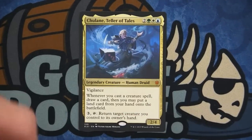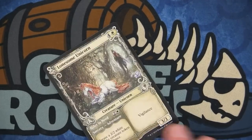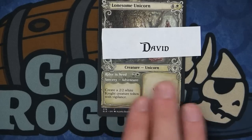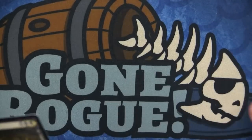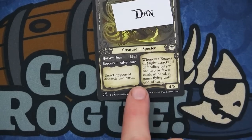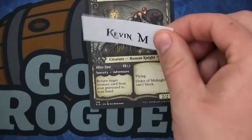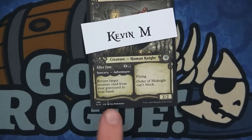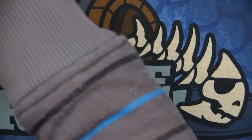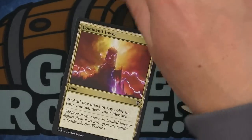Joe gets the Chulane, Teller of Tales from the Brawl deck. Another Lonesome Unicorn goes to David — only the adventure cards are showcased. Reaper nonfoil goes to Dan. Kevin M gets the Order of Midnight — that card's actually really good in limited and in standard. I like these cards that have options.